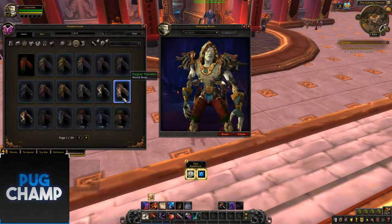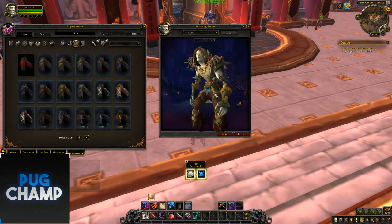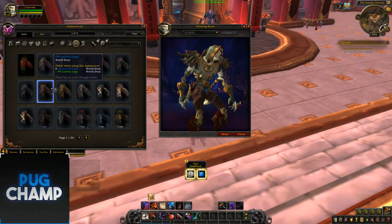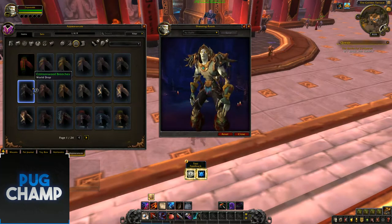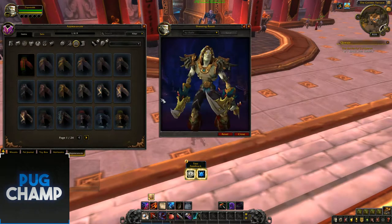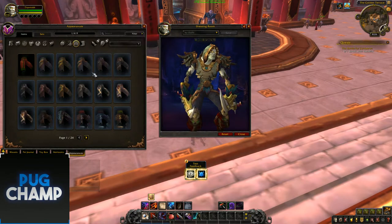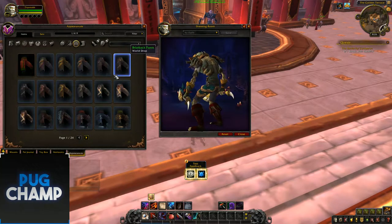Next is Legs. So these are the Zandalari questing ones, with different recolours of them. Then there's the Kul Tiras ones — Rogue-y with the belt buckles on the side. Then next is the Dungeon/Raid ones — Zandalari look to them with the gold.